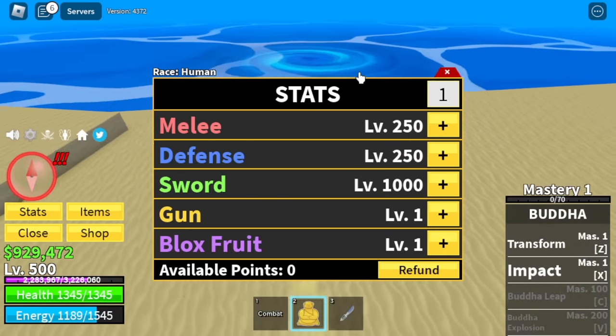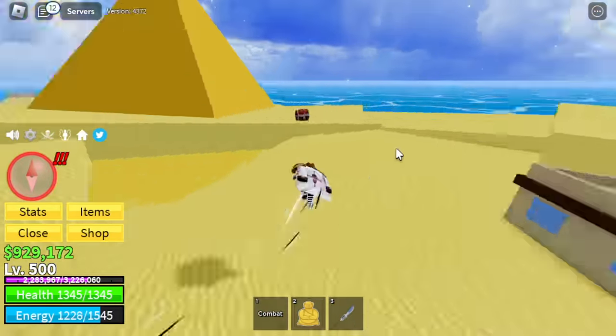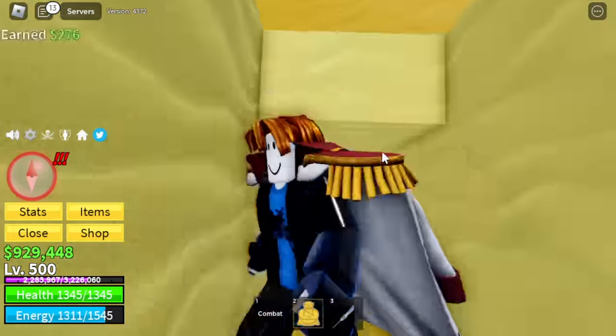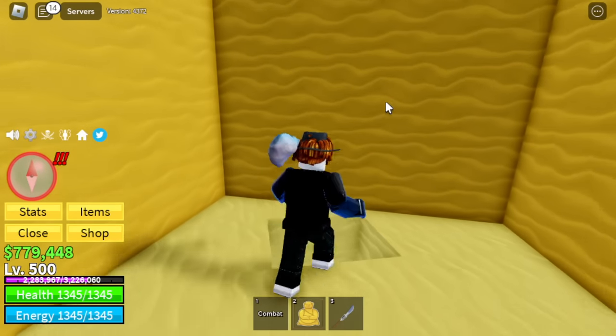Next up, we are heading back to the Desert. Why? We're going to buy an accessory that's really good for sword users — back to Hasan. It's a 150,000 sword hat.